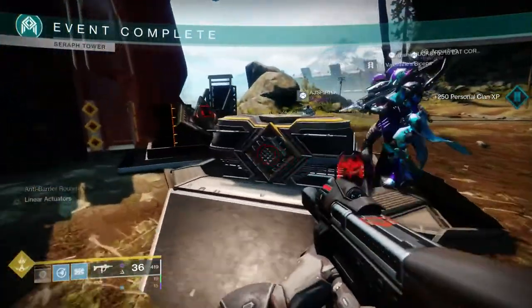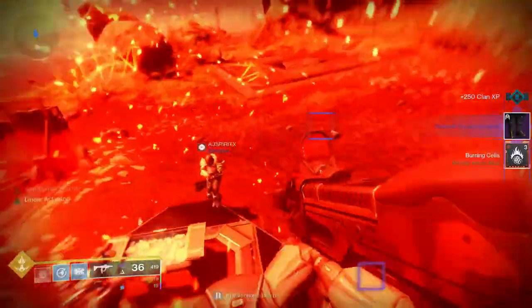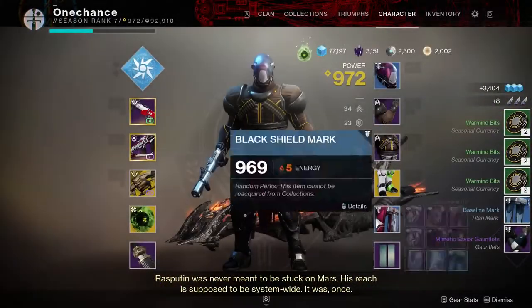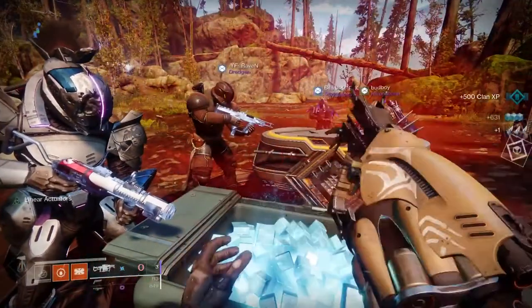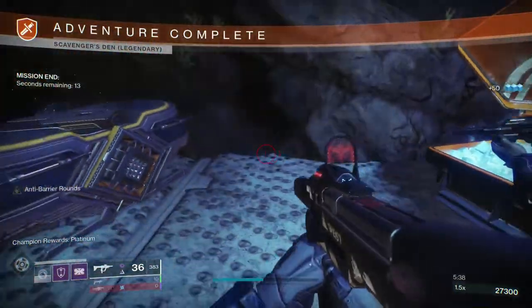This completes the event and a Seraph chest and a normal chest will appear. The normal chest can be opened like any other public event chest; however, you will need what is called an encrypted warmind bit in order to open the Seraph chest. These can come from the normal chest, legendary lost sector chests, and Rasputin bounties. After doing several runs of the Seraph Tower activity, Rasputin bounties, and legendary lost sectors, you will end up with warmind bits, which are the currency used to upgrade the bunker.